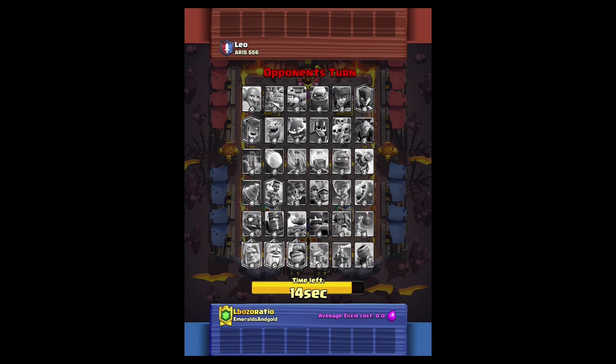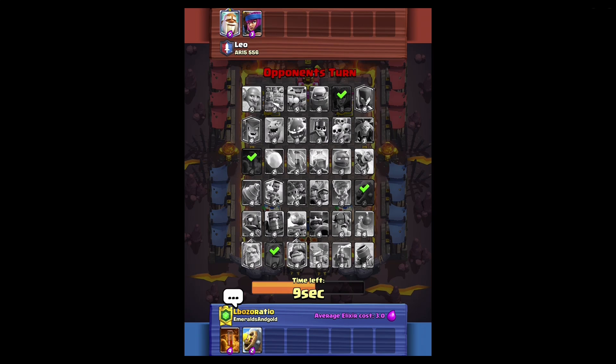I got a game facing Leo. I think I'm gonna go poison if he doesn't pick that. Okay, he picks monk - a pretty decent pick. Not much against the monk, I'm gonna take barb barrel to get some nice spells early on. He picks firecracker; I might pick tornado just to pull that in, but triple spell might not be good. There's cannon cart - I'm gonna go dark prince, I think.